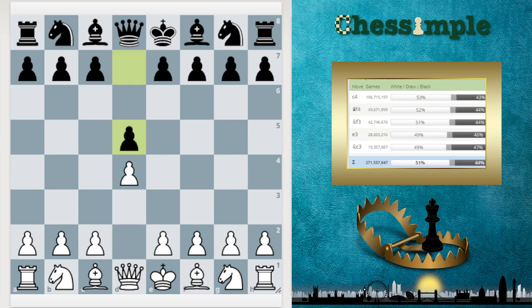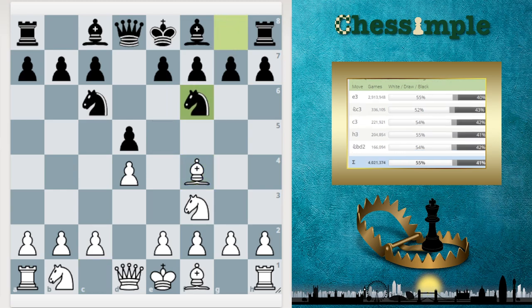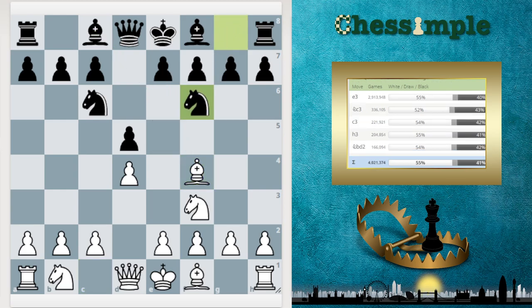We won't spend as much time on the opening because we've already talked a bit about the Chigorin. The Chigorin is knight to c6 here. The London is great against it because we foiled their plans of playing an early e5. And now today what I wanted to look at was the most common move. We had previously been looking at the move bishop to f5. Today we're going to look at knight to f6 — that's actually the most common move by black.